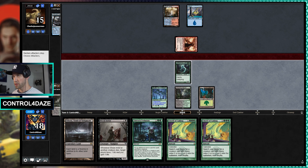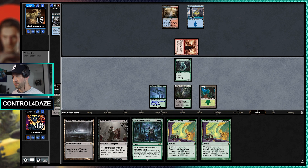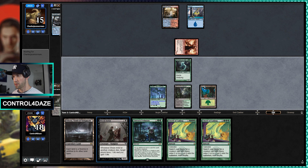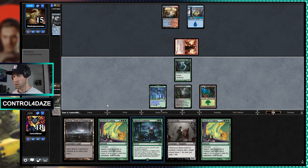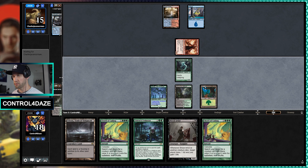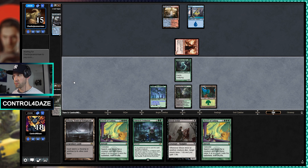I'm going to let them tap out, and then I'll Chord for Young Wolf. That will give us more options on the following turn — if they don't counter this, we'll be able to Chord for an Endurance or a Grist on the following turn. That is the game plan.